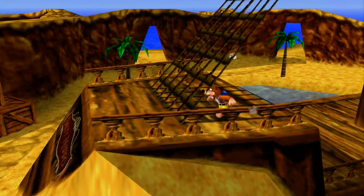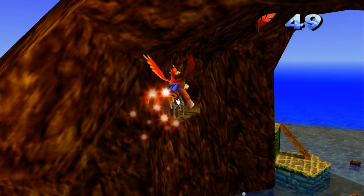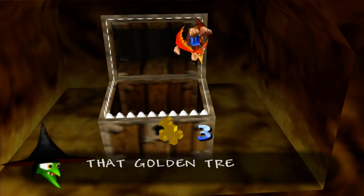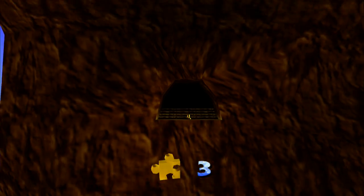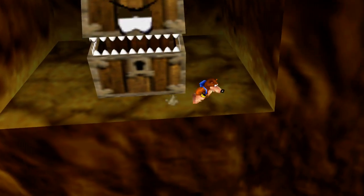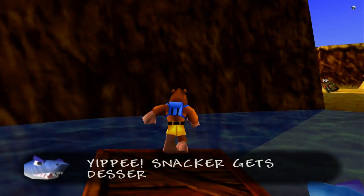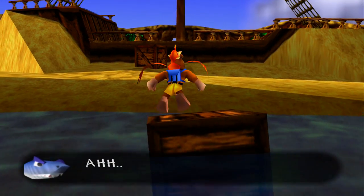In Donkey Kong Country, the shark's name was Chomps. There was a big shark Chomps, and then Chomps Jr. that was a little one. I think that's a safer way to get in — I probably should have done that first. There's a path over there but we're not going to go there yet. You do want to get an ability before going there because you need it to get a Jiggy. Every time you step in, Snacker's going to come out.